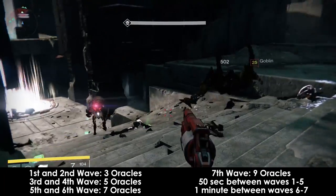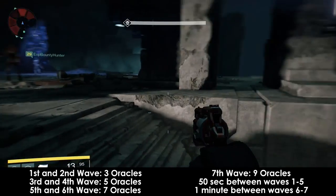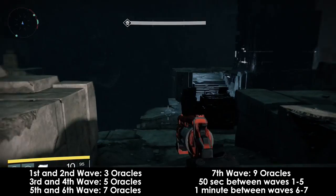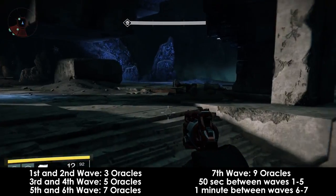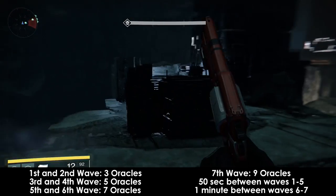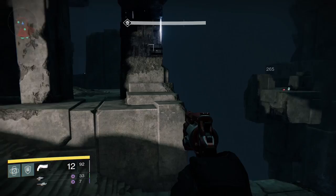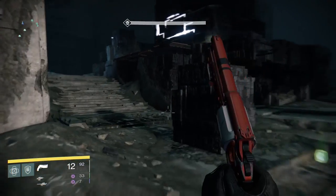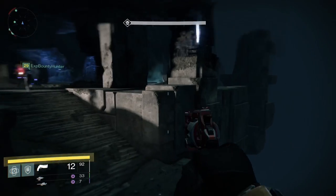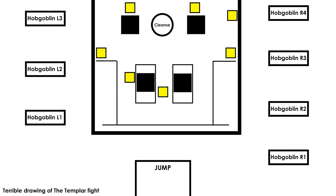The first and second wave will have 3 oracles spawn, the 3rd and 4th waves spawn 5, the 5th and 6th waves spawn 7, and the 7th wave spawns 9. You should have a similar setup as you did for Phases 1, 2, and 3. Have one person on the left and right be the designated hidden oracle killer. If no one sees an oracle that spawns, they should be checking those two hidden spots immediately. You'll have the usual goblins and minotaurs spawning throughout the encounter, but now the hobgoblins will be spawning on different platforms on the outside parts of the area. These need to take priority over everything except oracles, because they will absolutely cause deaths if not dealt with quickly. Everyone should be on the lookout for hobgoblins and killing them as soon as possible. Use the callouts left 1, 2, 3 and right 1, 2, 3, 4 to communicate where they're spawning.